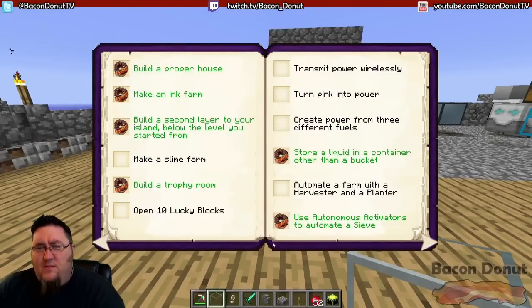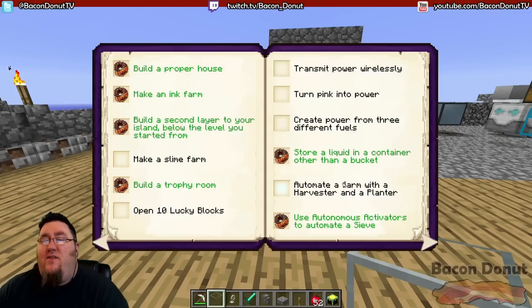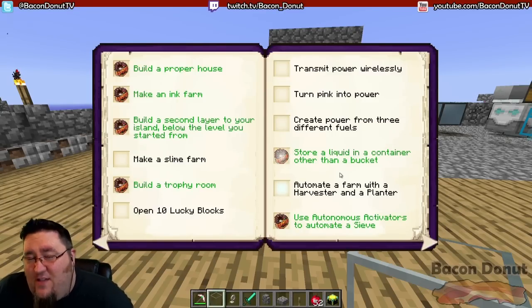Let's take a look at our achievement book. There are several things in here that are going to take a lot of technology — transmitting power wirelessly, power from three different fuels, automating the farm with a harvester and planter. All this stuff is technology and you're going to need a good large supply of power in order to do that.